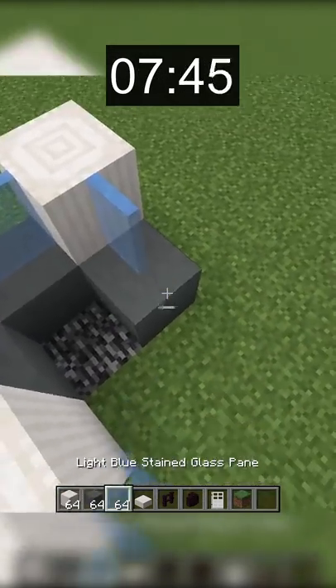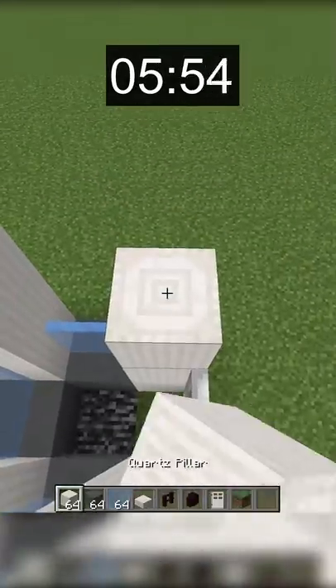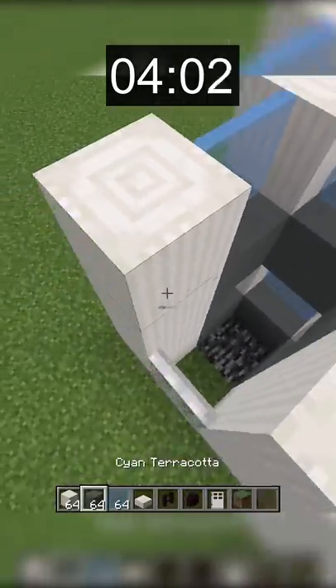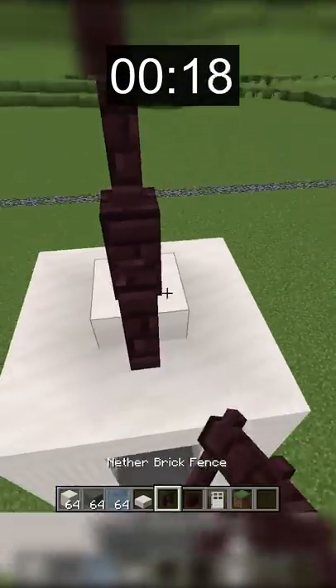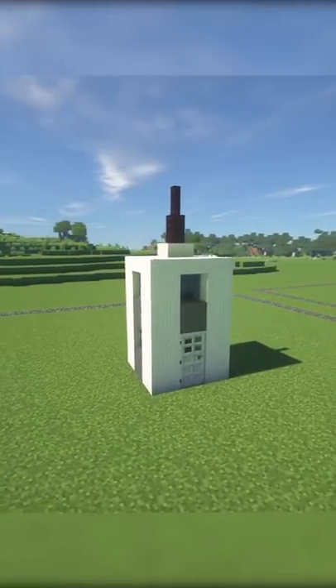My plan for this apartment was to make a narrow building using a modern block palette. I placed quartz pillars in the corners and then filled in the gaps with cyan terracotta and light blue stained glass. This is a very small build, but the colors work well together.